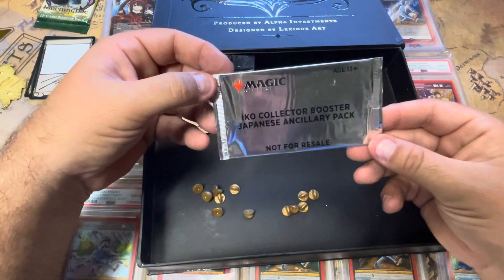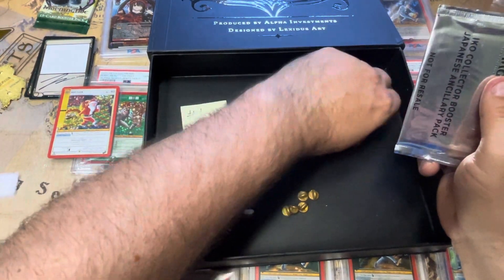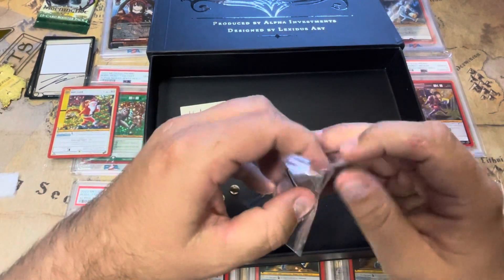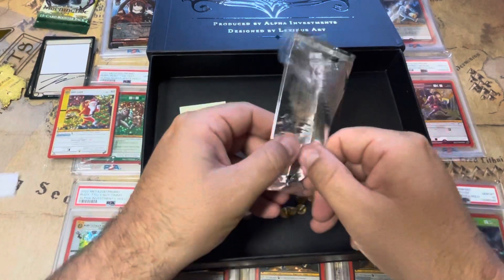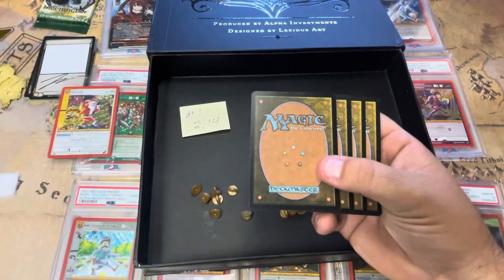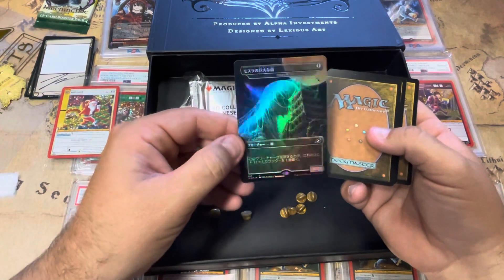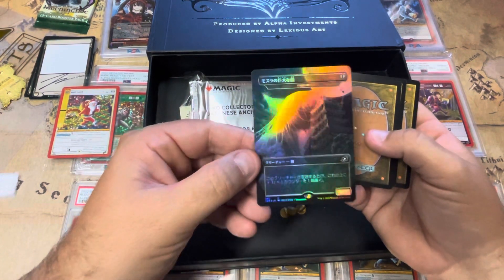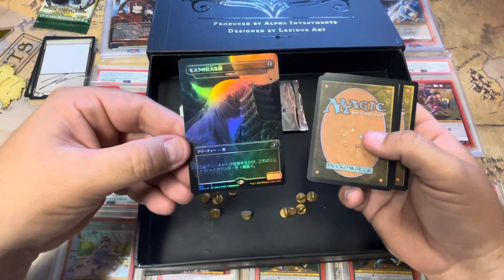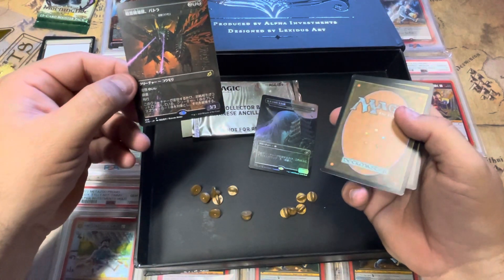Is this an Ikoria Collector's Japanese pack? I have no idea what this is actually. I'm a Magic player — I've been playing since end of '93, Thanksgiving '93. I got an Unlimited starter and that was my journey into Magic — my brother, my cousin, and I. So these are four cards — an Ikoria Collector's Japanese accelerator pack. I don't even know what that is. Go ahead and comment on what this is because I don't know. Zero two creature, one artifact — got me.